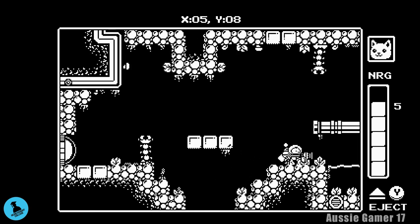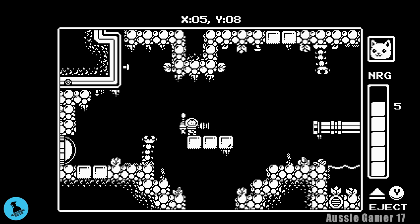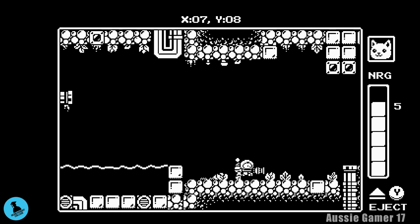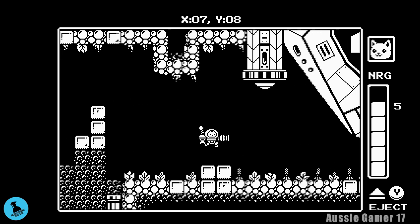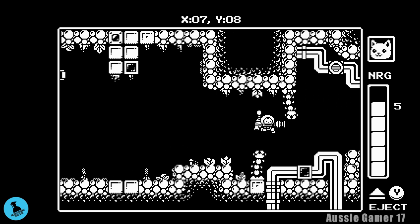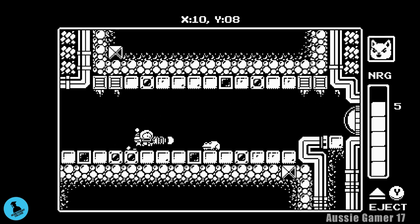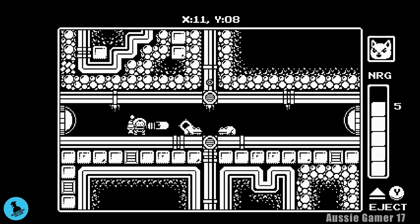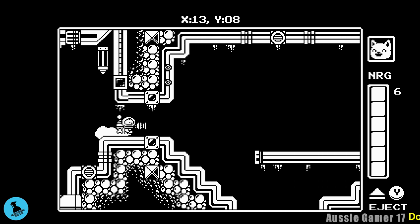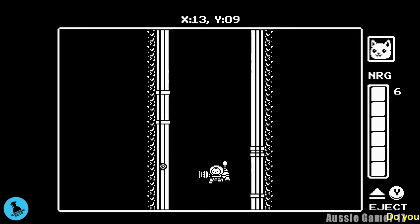Now we're heading all the way up and then through the gap at the top of the screen, back past where we started. What we are going to do is go and get a pickup called the rockets so that we can do the rocket jumping. It is very tough to keep up with everything, but I will have timestamps on where I get all the health upgrades and cartridges.